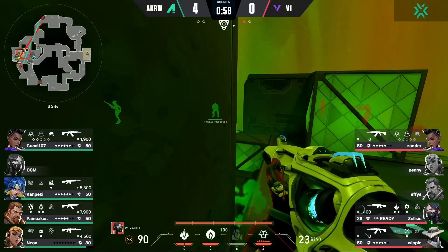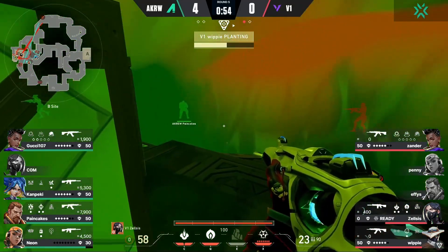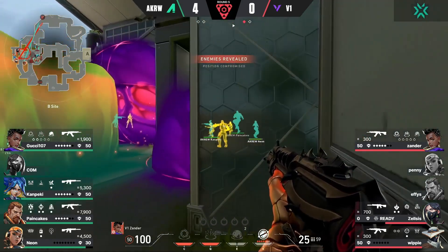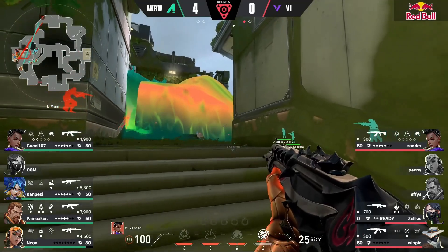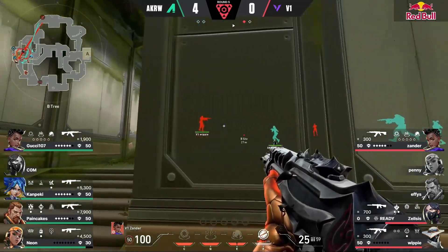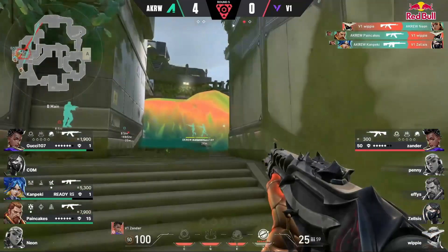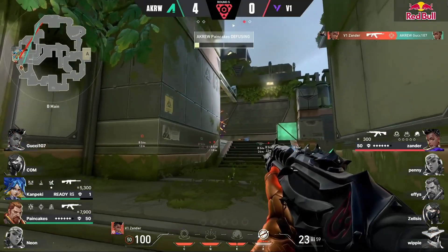Com is having himself a heck of a time — does only get one elimination for now. Zelsis counters the Viper's Pit of their own. Problem is spike has been dropped, will get collected, and Whippy will use that as a chance to plant — and he will. But they are still a man down. Xander though has a decent spot, could get something going. That neural theft is going to help things along here for V1 — they really need this round. They still have their Viper's Pit up. The defense is not really able to get in and they're doing a great job just maneuvering backwards.